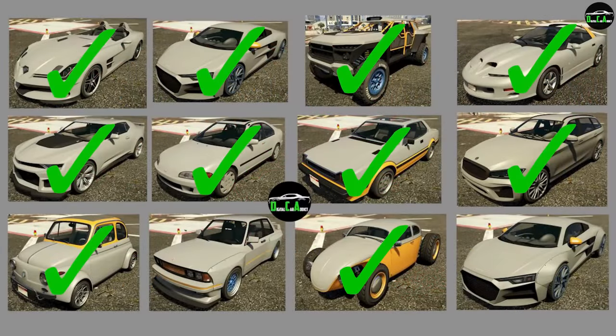The last car of the drip feed should be the 10F Y-Body, releasing on November 10th.